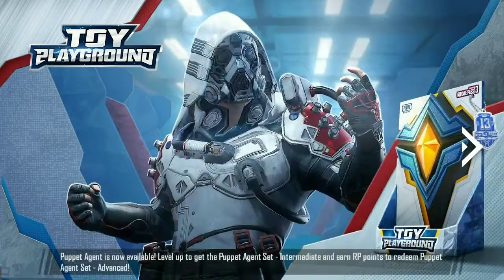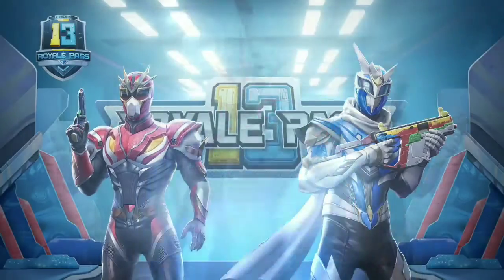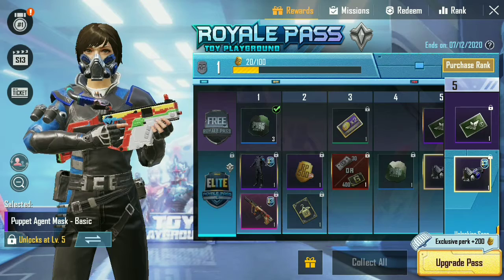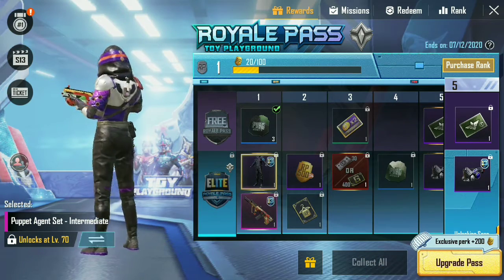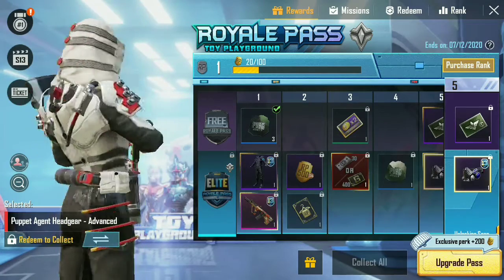You can get the Puppet Agent Set and Puppet Agent Intermediate Set in Royal Pass rewards, but the Puppet Agent Advanced Set can only be redeemed by RP points. In the first level you will get the Puppet Agent Set as a reward. You can get the Puppet Agent Intermediate Set at level 70, and the Puppet Agent Advanced Set only by RP.